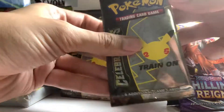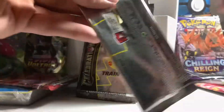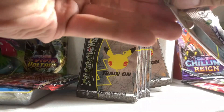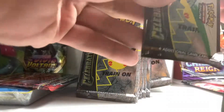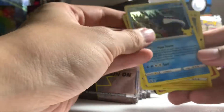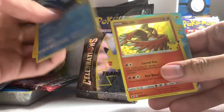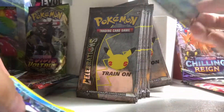So our first here, we've got the Celebrations pack. Hopefully we could get something. We got Kyogre, Zekrom, and whoa — Flying Pikachu V-MAX! So there's our first great card right there.